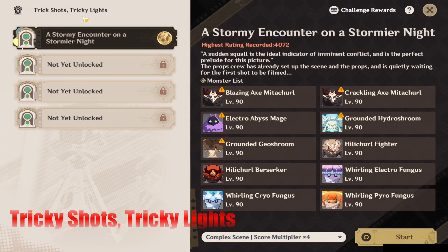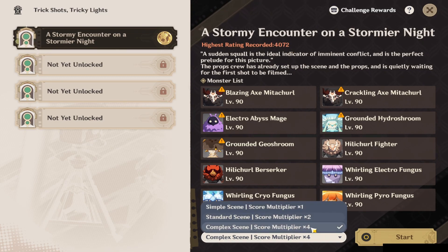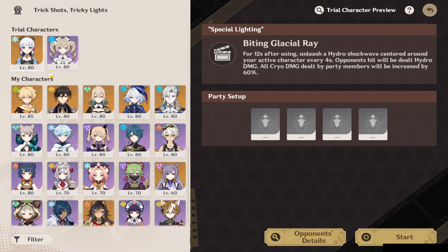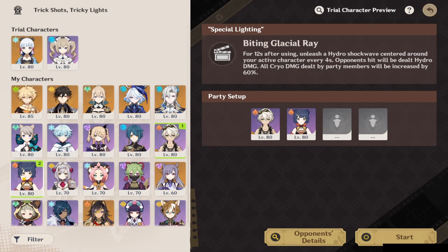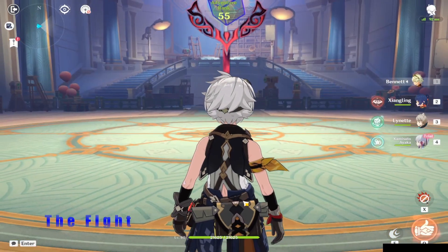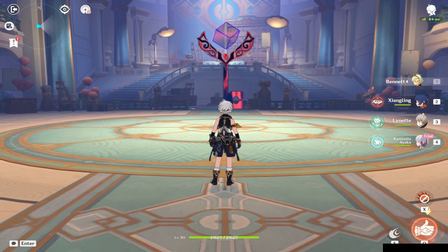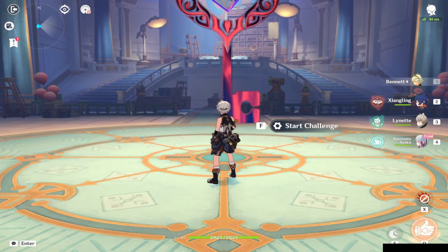Here is Tricky Shots — it's basically just like an abyss, although it is a lot of fun. We're going to get that 4,000 score and make sure the score multiplier is at four. Definitely use Ayaka out of the two trial characters. The best team I've been using is Bennett, Xiangling. You could try Fischl or Kuki if you have them built, but I use Lynette for the anemo shred, to keep enemies grouped up, and to keep my character safe. With Ayaka, Lynette's taunt really helps not miss Ayaka's burst. There's going to be a special ability called special lighting — basically hit it for a 60% increase in cryo damage for 12 seconds. Use Bennett's burst, Xiangling's burst, Lynette, and then Ayaka's burst and skill. On the first one, we can use our special ability while Ayaka's burst is going.